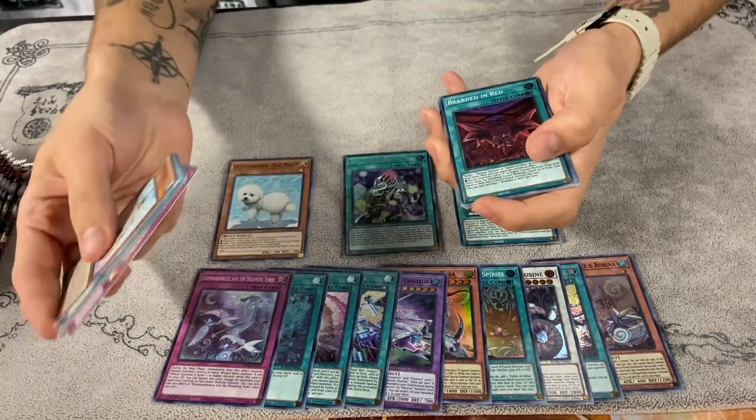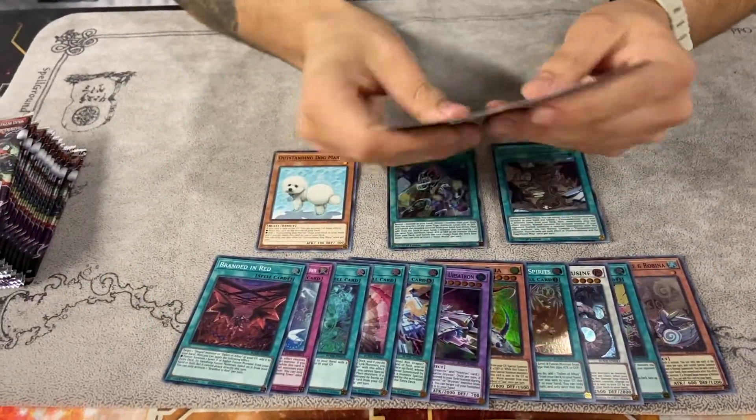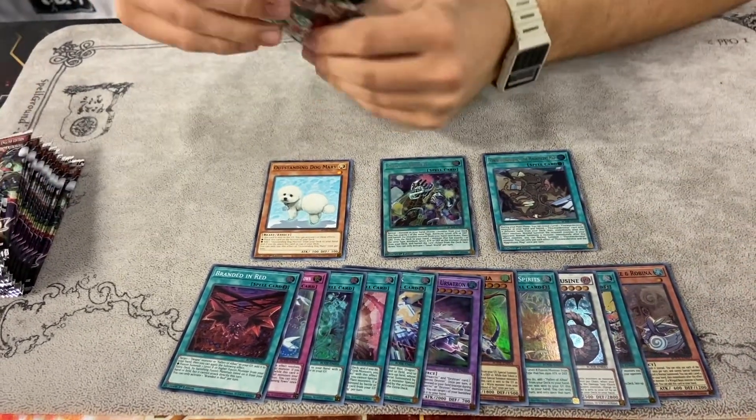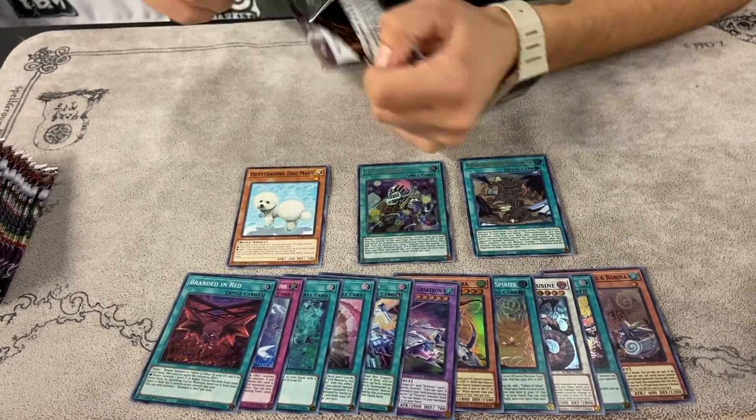Branded in Red for the next super rare — I believe that's for the Despia archetype. Still no dog, so we're at one dog so far. Let's try to get a playset for this box.